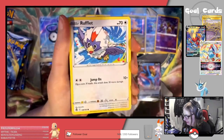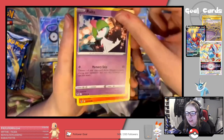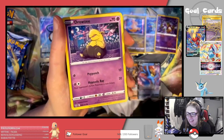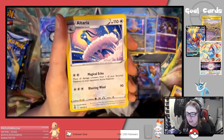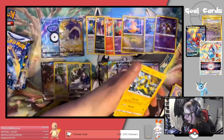Next pack: Hawlucha, Rufflet, Rolts, Vulpix, Drowzee, Fire Energy, Lantern, Altaria, Reverse Zubat, and a Zoroark regular rare.